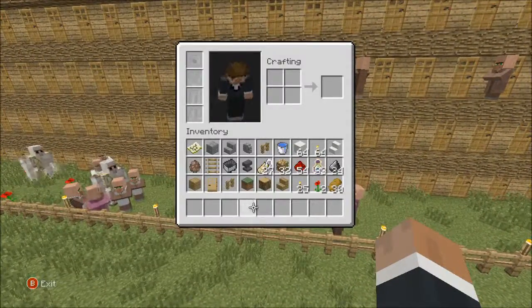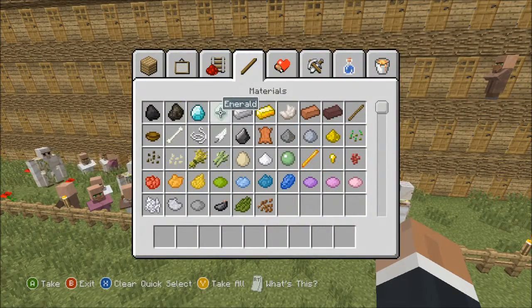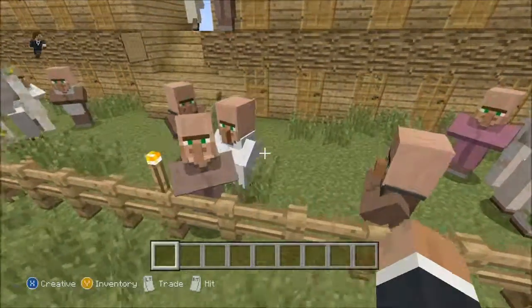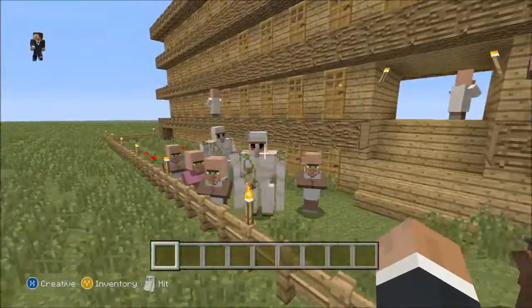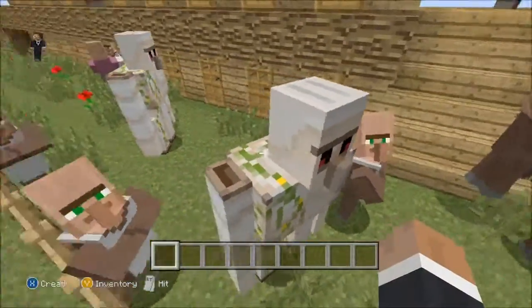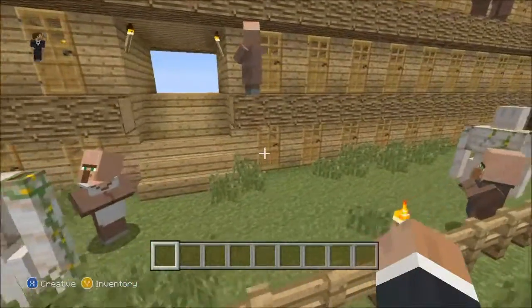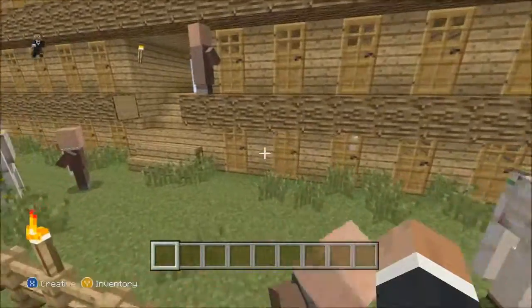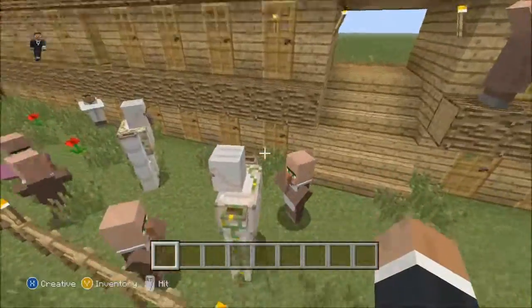The breeding requires that - well, because I'm doing this in creative, it's a lot easier to just grab some emeralds, fly down here to a villager and sort of trade through, try and get them to breed by just doing trades with various villagers. I don't know where villager number one is, but I named them as I was going along - when I got to the point where they couldn't breed I started naming them to keep track.